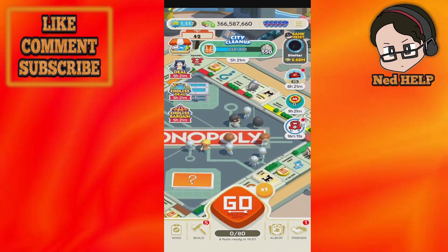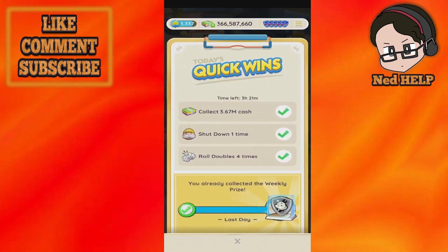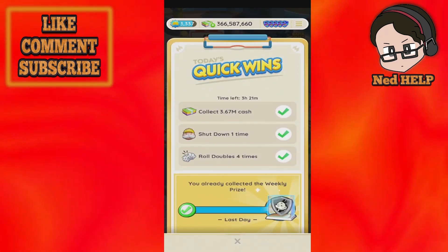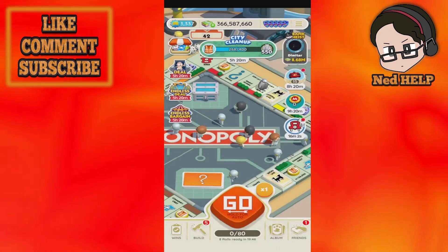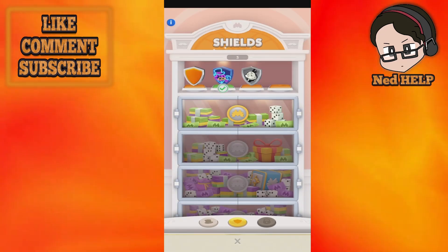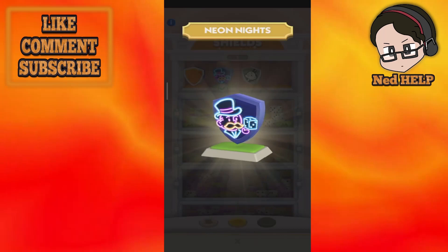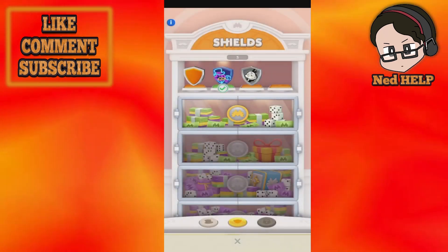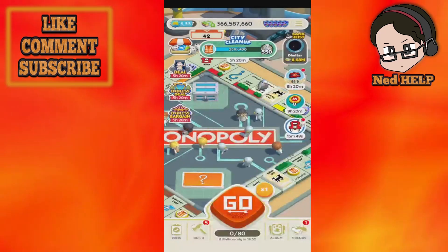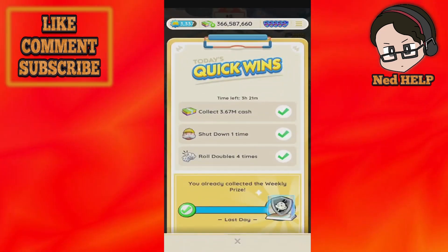Another way you can get different shields in Monopoly Go is by completing your weekly requirements. As you can see right here, the weekly prize was this shield — the black and white one which you can see in my showroom as well. So those are two ways of getting shield skins: either from the current event or temporary daily events, or from completing your weekly requirements.